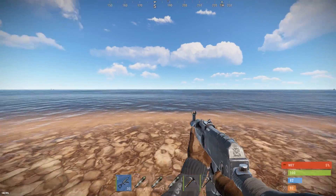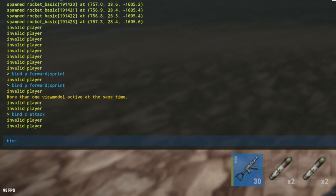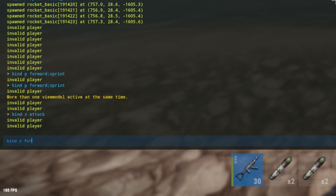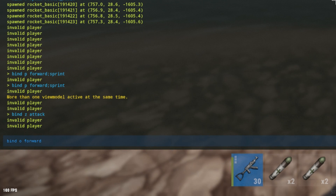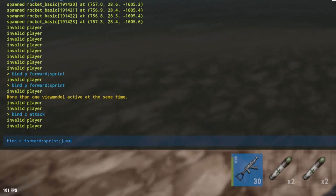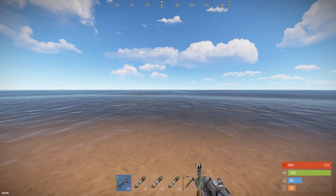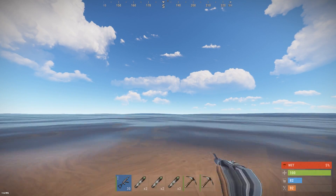Next up we have auto swing. Basically bind and then the key you want, so I'm going to press — forward, semicolon, sprint, semicolon, jump. And now whenever you run into the water, press O and it'll always hit you at the top and you'll always hit.